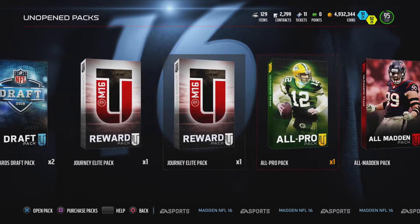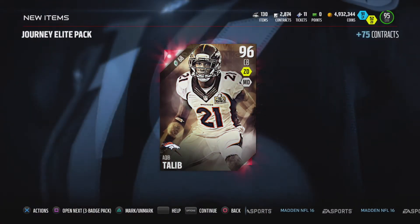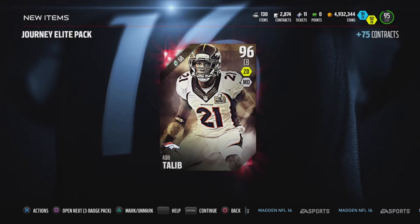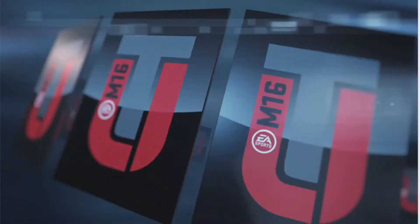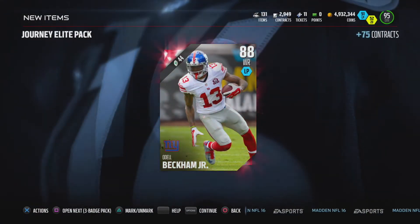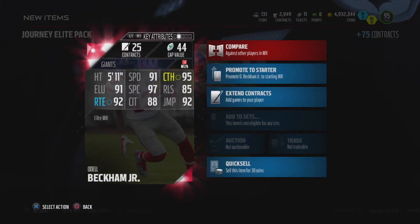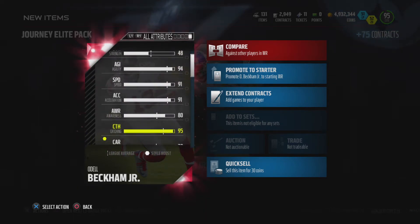Let's do these journey elite packs - it's the keep-or-leave, just the free one you get. Let's look at the stats: 98 zone, wow, he's actually not that bad. He's gonna be my fourth corner - good speed. You only get one elite player for this, and you can't even sell him. Oh wow, we got Odell Beckham! Can't trade him - that's unfortunate, I wish I could sell him.